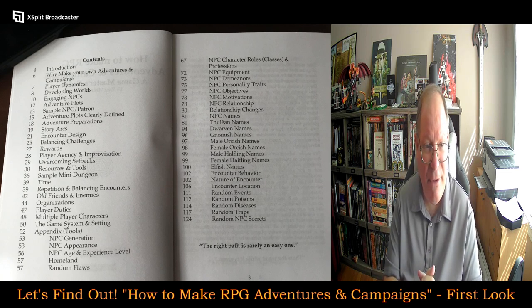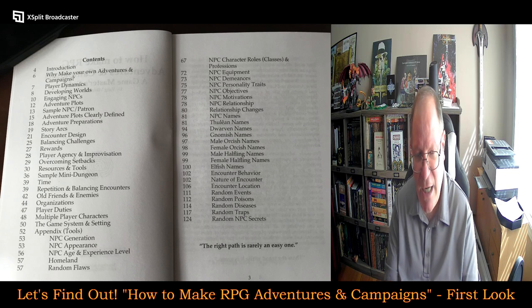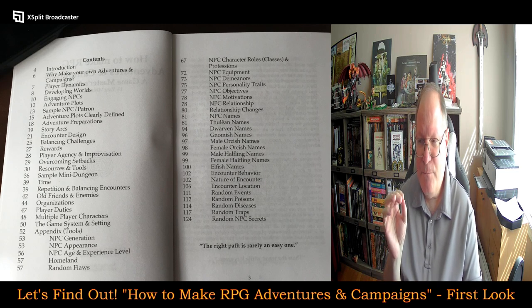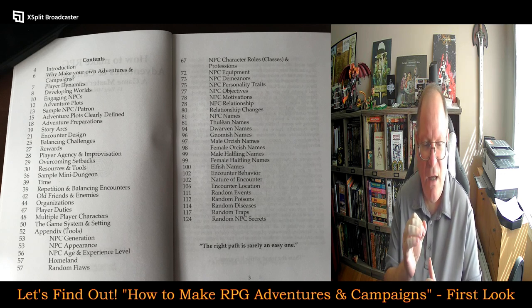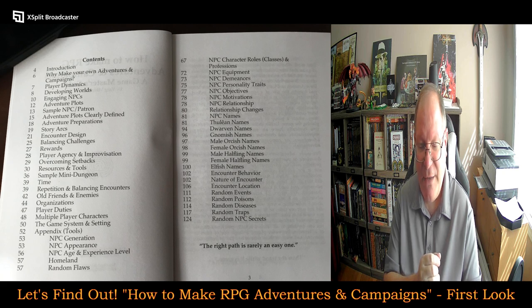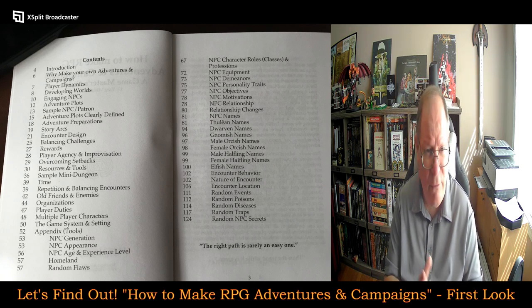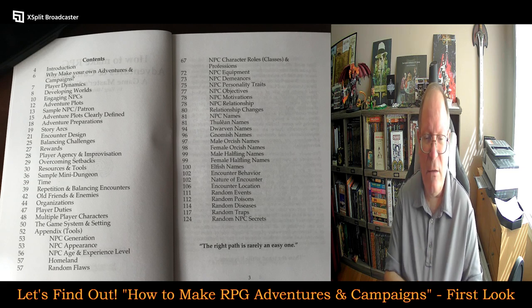Campaign time, repetition, and balancing encounters. Old friends and enemies — this sparked my interest. He's talking about game master note-taking and noting the important friends and enemies that the player characters encounter along the way, so these become recurring characters in the adventure party's experience through the world. As they go through their campaign and world setting, they may come into contact with these individuals over and over again — and that's really important to make the world feel like a living, breathing place.